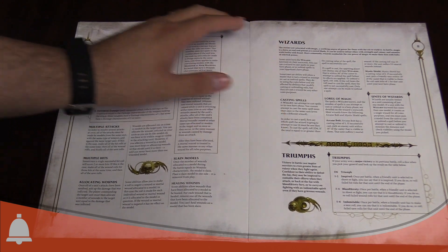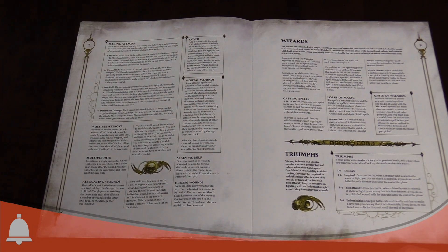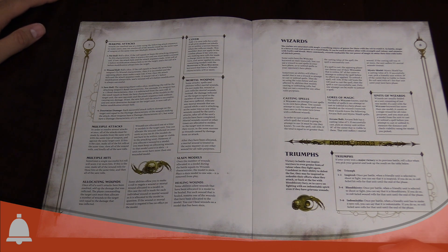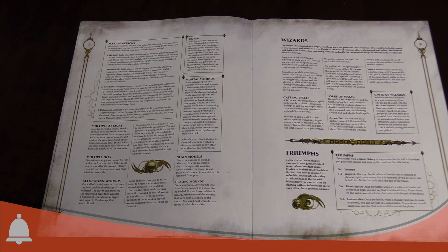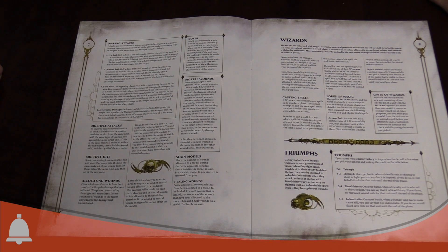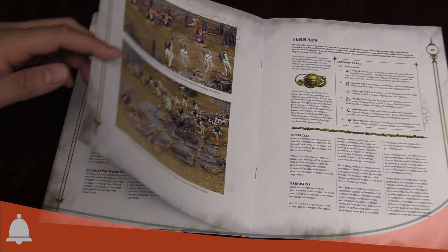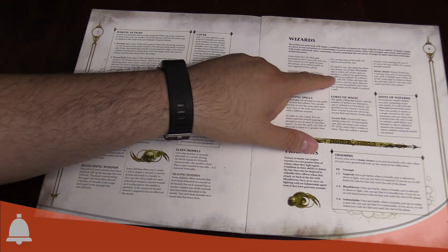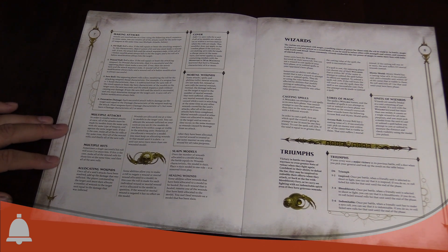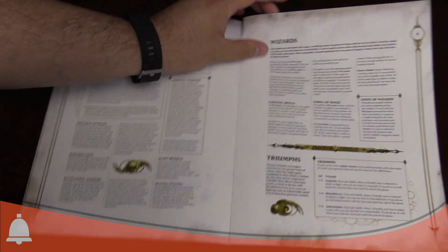There's a new big section on wizards. Spell casting is the same, but now there are more spell options — lores of magic for each of the different realms. It's not just one spell in addition to arcane bolt and mystic shield for every wizard anymore. You get a lore of magic; check your battle tomes and Malign Sorcery for details. Unbinding has also changed — it's now 30 inches instead of 24, giving a bigger denial area for spells, which makes defensive spell casting pretty cool and is necessary with the new endless spells.